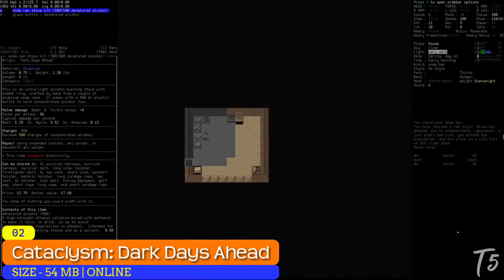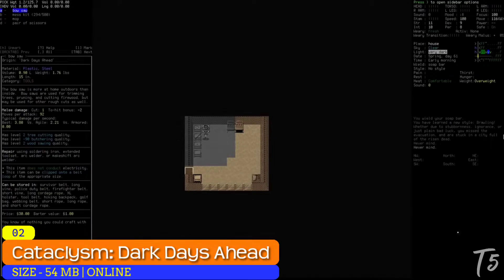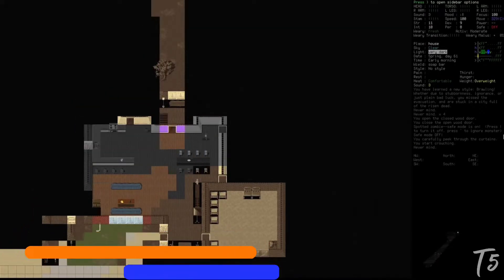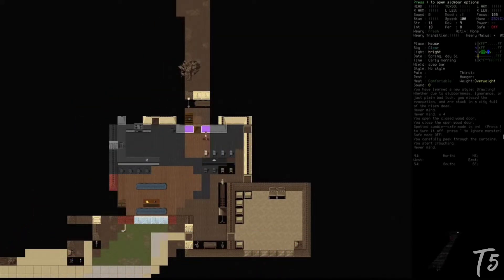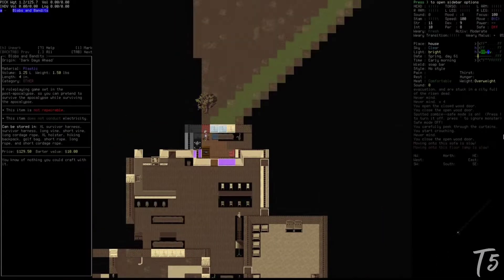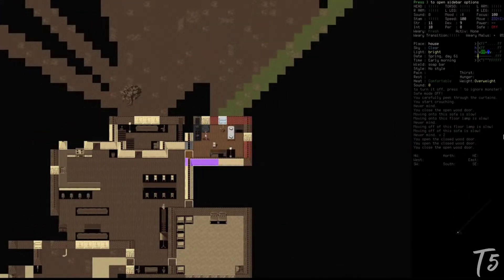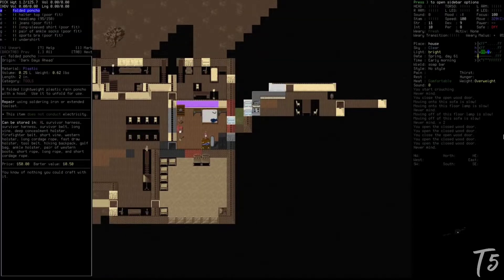Number two: Cataclysm Dark Days Ahead. Cataclysm Dark Days Ahead is one of those diamond-in-the-rough survival games. It's free and open source with hundreds of contributors. You start out with nothing and try to survive in a randomly generated world, with monstrosities to defeat, stuff to collect, and a human to protect.